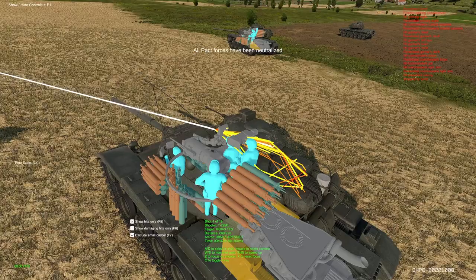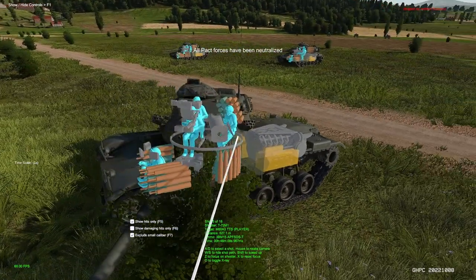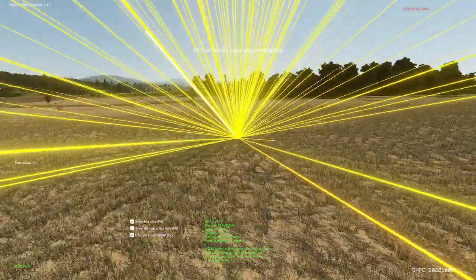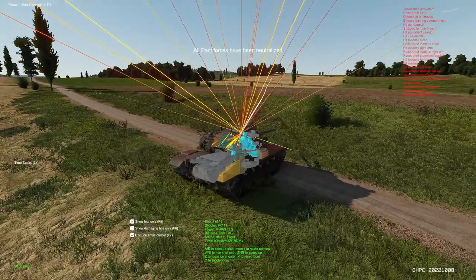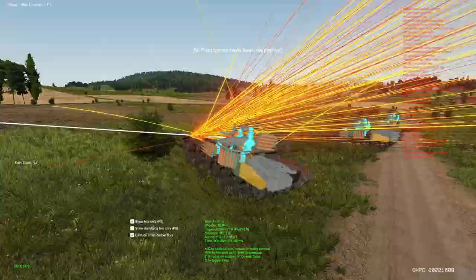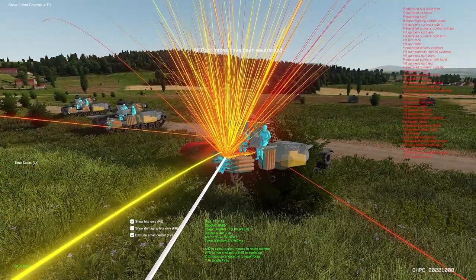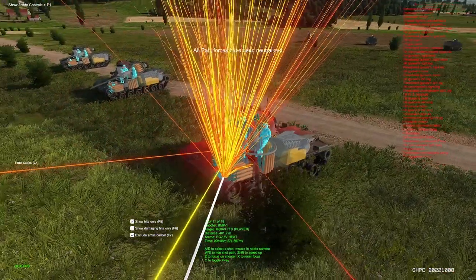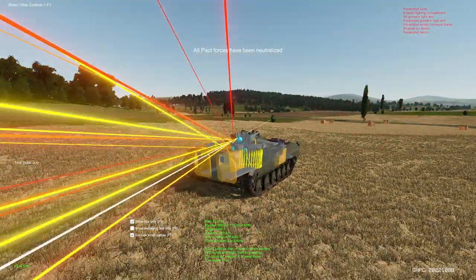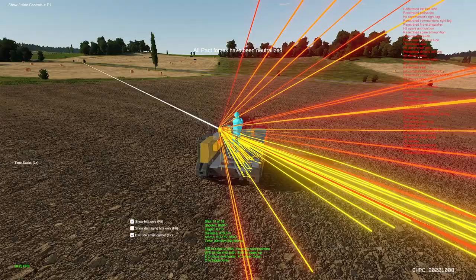We got hit — what did we get hit by? Oh, we got hit by a T-72. Interesting. What was this one? An artillery shell. So M60 — where are our shots? Let's have a look, let's find them. There we are. Shooter BMP, target M60. Wow. We got hit by a BMP. Who would have thought? I didn't think the BMP's gun was able to penetrate, but obviously it can.